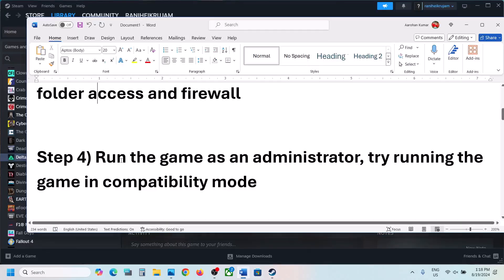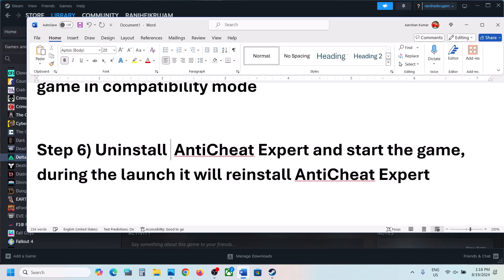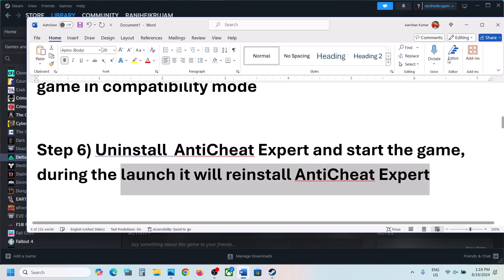The next step is to uninstall Anti-Cheat Expert and then launch the game. During the launch, it will automatically reinstall Anti-Cheat Expert.